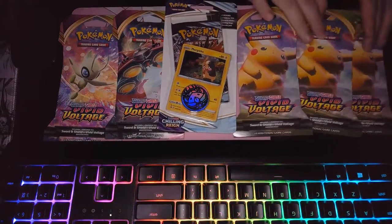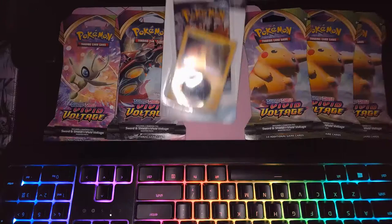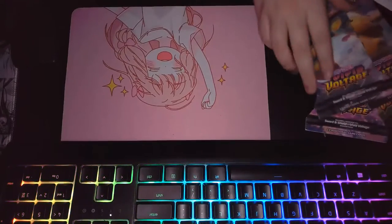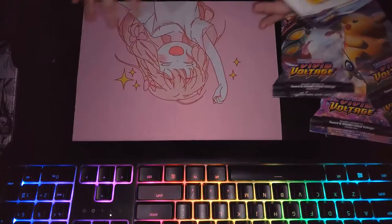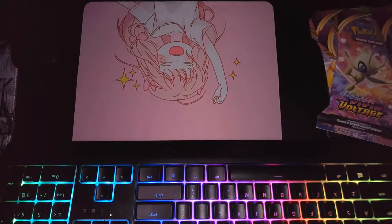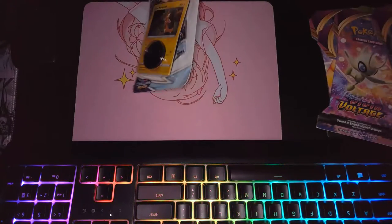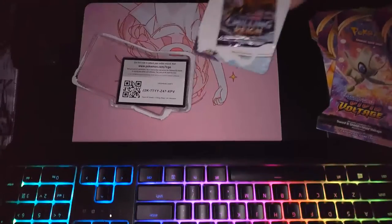So what pack should we do, guys? The promo one? All right, I guess we're doing the promo. Let's move these out of the way. How do you guys like my new mouse? Let's get this stuff out of here. Super cute. If you are interested in buying it, it was about $2 on Shein. All right, let's open this one. Very carefully.